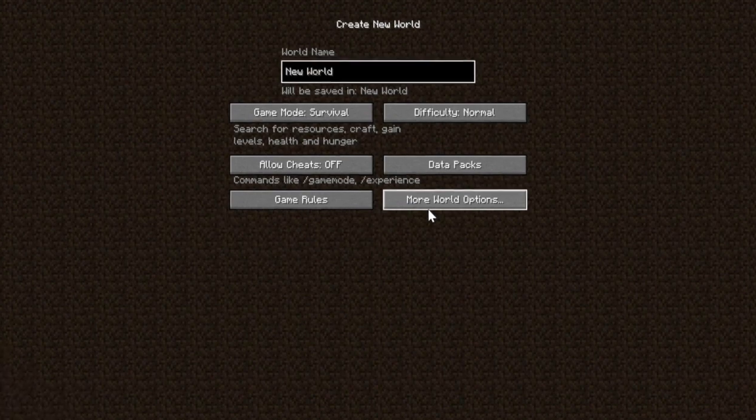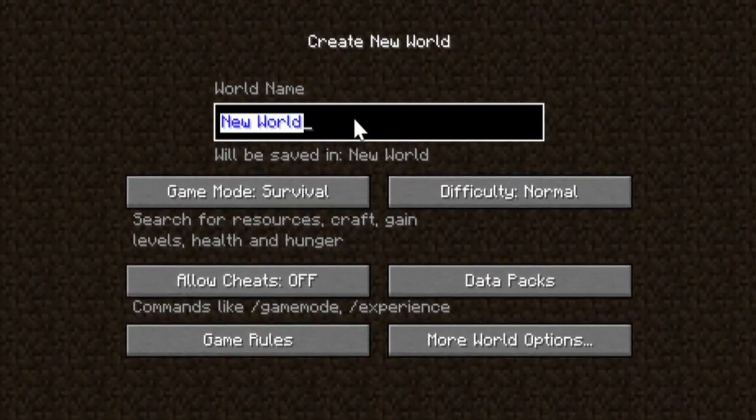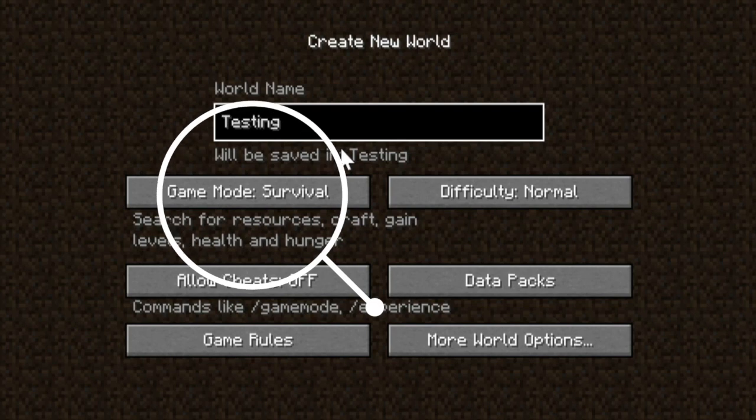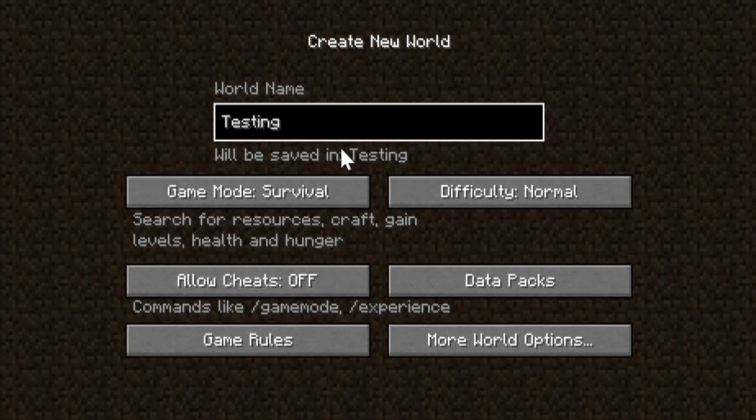In the top of the screen, you will see the 'Create New World' title. Under it, you will see a place to insert your world name, basically like a level name. Under that, you will see your game mode selector. Currently, it is set to survival, as you can see.